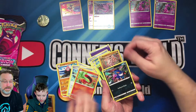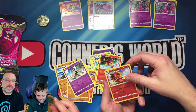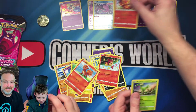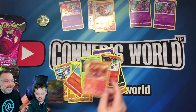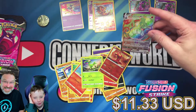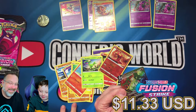From the second pack I got a Sinistcha reverse holo and a Verizion non-holographic rare. Connor got a Slugma — so he basically handed me the win right there! Connor gave me the win, he probably thought this pack wasn't worth it.